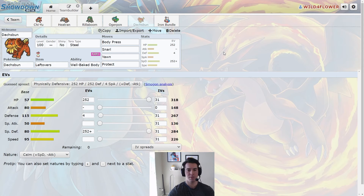Next, we have Doshbunt with Body Press, Snarl, Yawn, and Protect. Doshbunt can be set up and synergized with a lot of mons on this team. Chi Yu and Heatran specifically will set up Doshbunt's Well-Baked Body ability by using Lava Plume, which then boosts our defense by two stages. This Doshbunt is max special defense with Calm nature to boost our special defense as well. We're really looking to just take as many attacks as we can by boosting our defense and special defense. We're Steel Tera, and the item is Leftovers.